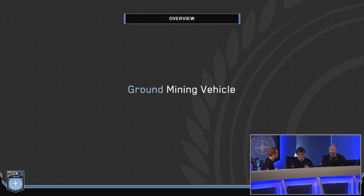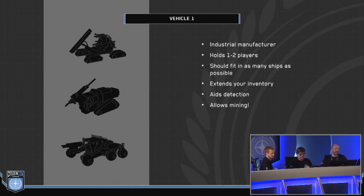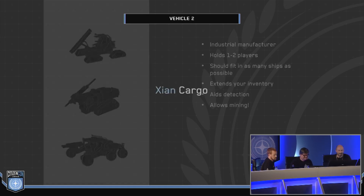First up is the ground mining vehicle. This is a ground vehicle made by an industrial manufacturer, something like Mirai or Argo. It should hold about one to two players and should be probably smaller than an Ursa Rover, so you can fit it on any of your ships. It has storage for your personal commodity inventory so you can take what you mine and put it in this. It also aids in detection of mineable objects so you can scan around and find them, and it has a little laser so you can mine personal FPS mining nodes.